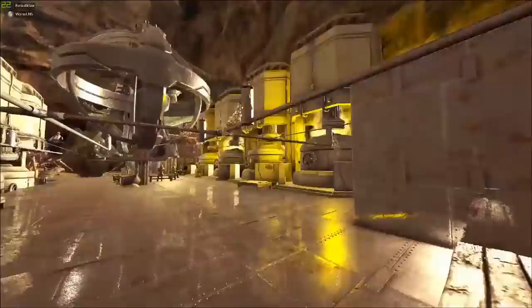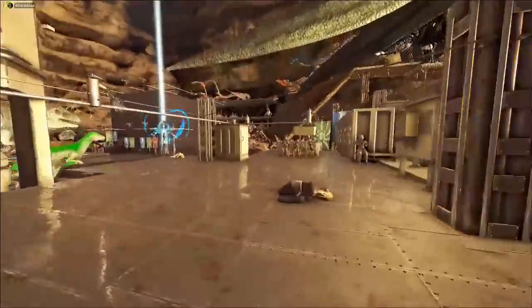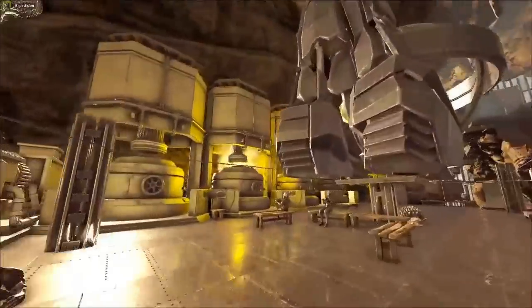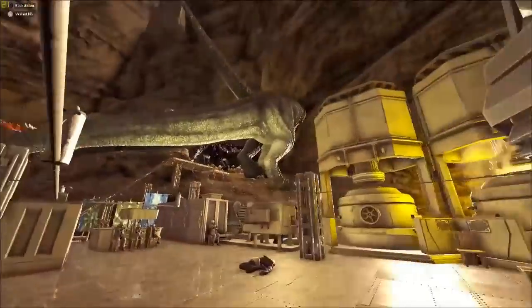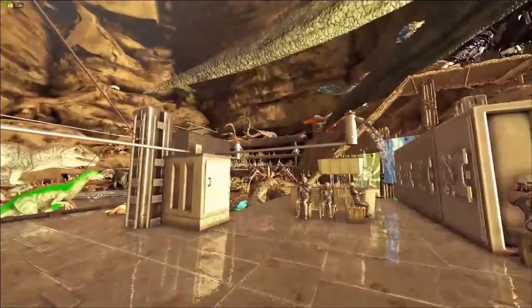When you come up here we've got a replicator, body bags, more body bags. This crafting area is working out really really well. We've got some gigas stashed up there and rock drakes for when we go visit our aberration map.